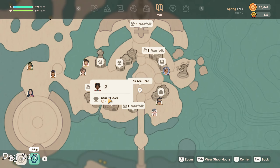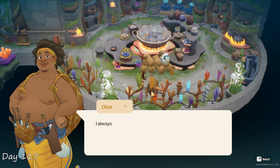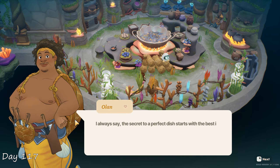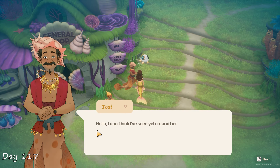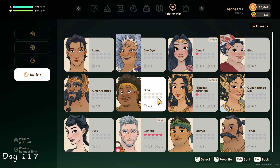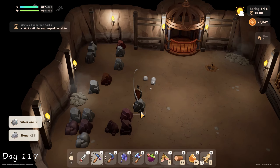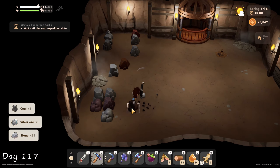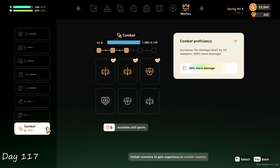While I was at the kingdom, I noticed I still haven't met all of the people, so I looked around and got acquainted to Orlan, the royal chef I assume, and also Toady, looking spiffy with that shell hat. I absolutely love all of the different portraits in this game, especially the ones from the merfolk. I spent most of the day in the caves mainly looking for ore and coal, but also to work on my combat level, which is currently still only at level 6.